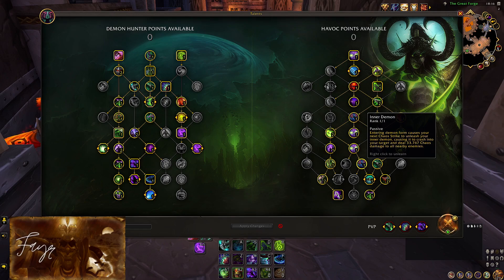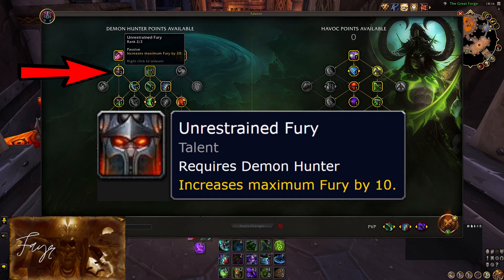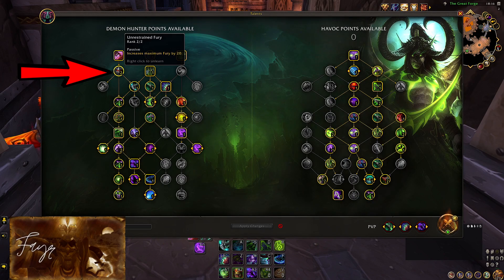Now let's take a look at our class talent tree. There are a few points you can mess with here as well. One way to use them is by getting Unrestrained Fury, which is just a quality of life nice-to-have, since you will be generating quite a lot of fury and always capping it every time you use Eyebeam. It is not necessary however, and there might be better options depending on your playstyle.